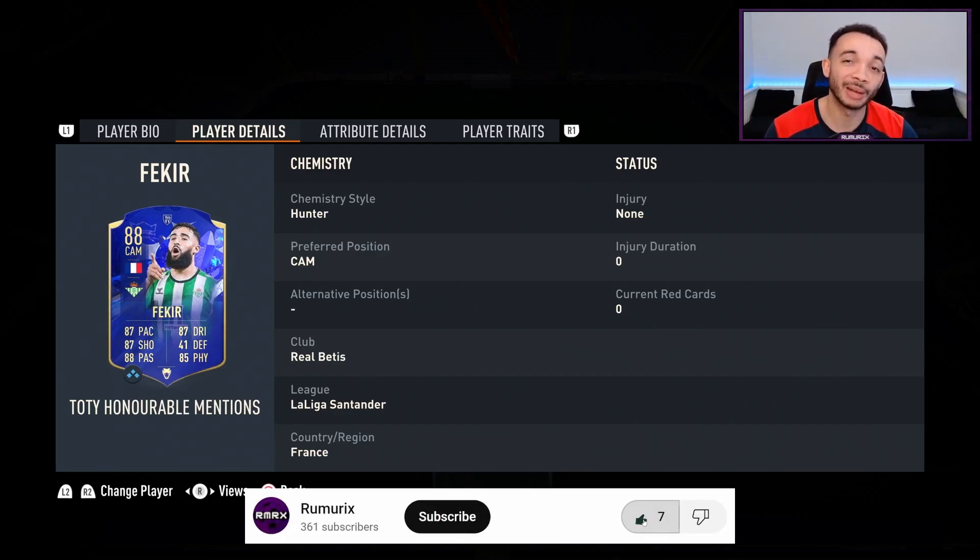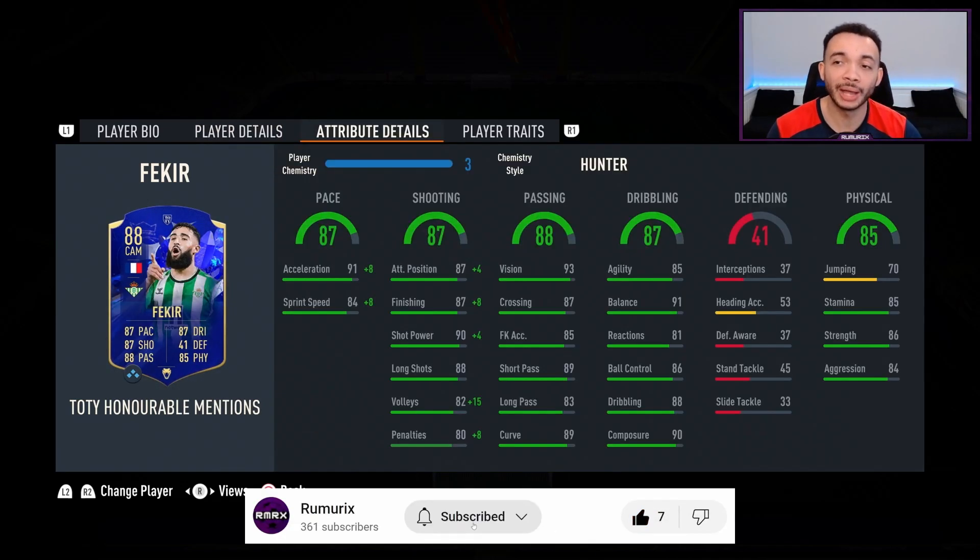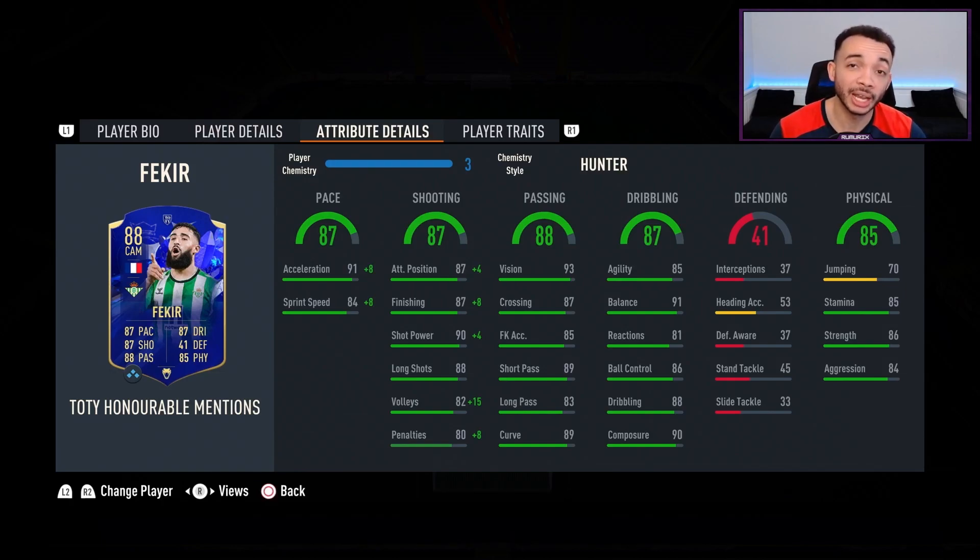I've stuck a Hunter on him, which makes him the controlled accelerate type — all chemistry styles make him the controlled accelerate type. Acceleration goes up to 99 and sprint speed up to 92.